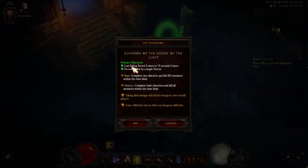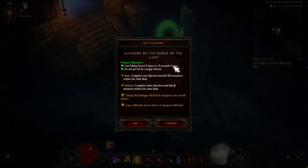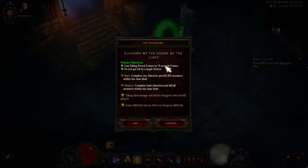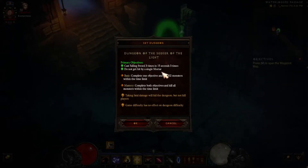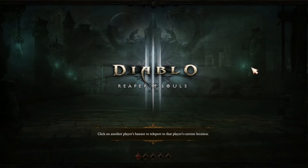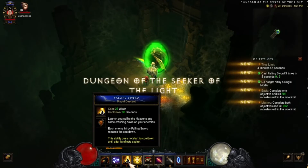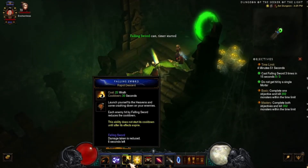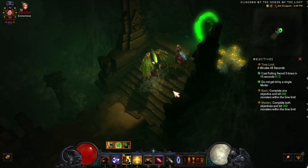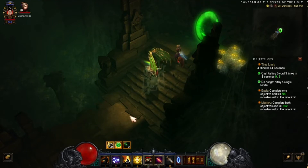The game confirmed I'm worthy to enter the Set Dungeon of the Seeker of Light. The primary objectives are: cast Falling Sword three times in 15 seconds, and do not get hit by any of the Mortar attacks from the monsters. I want Mastery, so I need to complete both objectives. As soon as you jump in, start hitting Falling Sword — don't stay in place, keep moving and cast it again to get the first objective done.